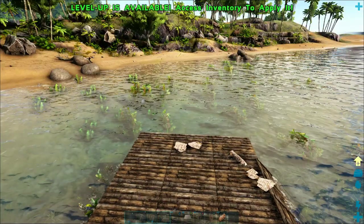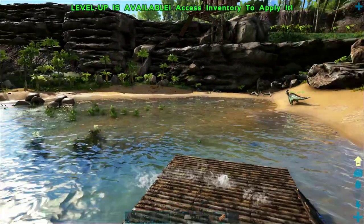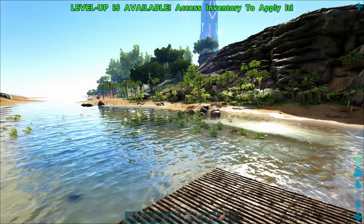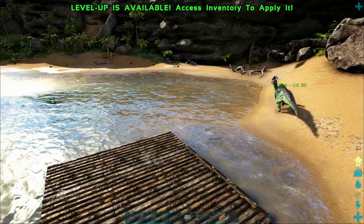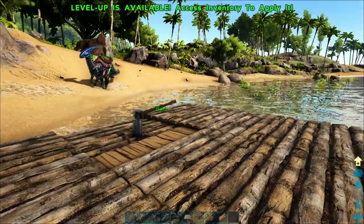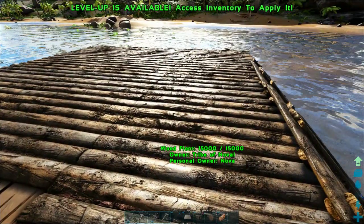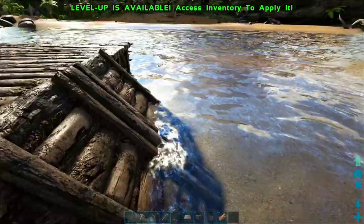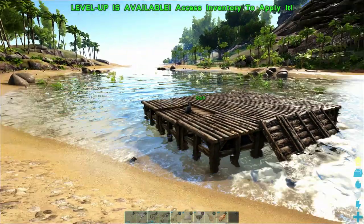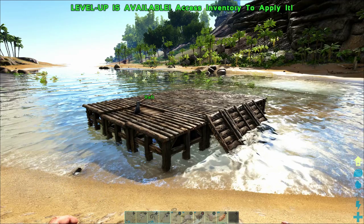We'll continue to extend this in the next episode. In the next episode I'm going to actually build a mobile taming pen — we'll build a little structure where we can get wild dinosaurs trapped on the raft, pull it up to the beach anywhere, lure a dinosaur to hop into the cage, and then tame it while it's still trying to break out of the wooden foundations. You can also just build a base on top of this structure and live on the ocean, as long as you watch out for whales. Thanks so much for watching and we'll see you next time!